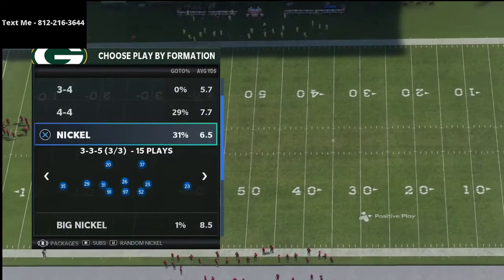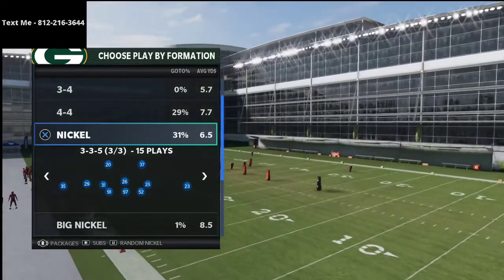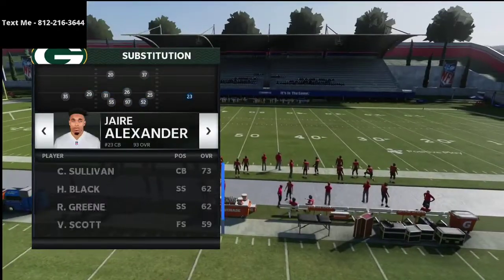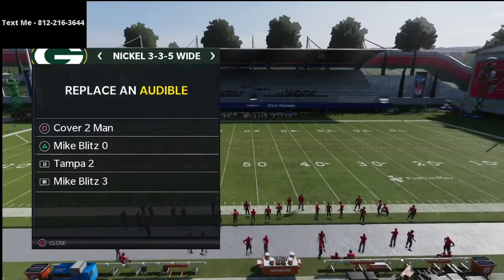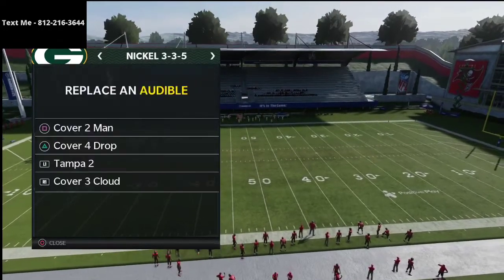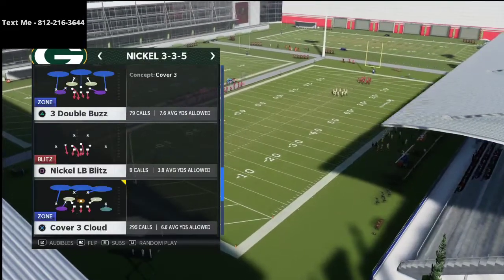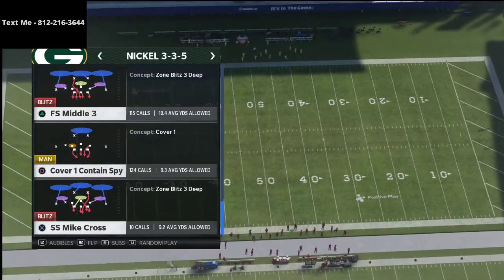What I like to do is move Jair Alexander around — I always want him to be on the wide side of the field. Right here, the wide side of the field will be on the right side. And what we're going to do is set the Mike Blitz 3 in our audibles. I'm going to share with you a couple of reasons as to why the Mike Blitz 3 is the best play in the game. You can also come out in any play you want out of 3-3-5 — I actually really like to come out in FS Middle 3.